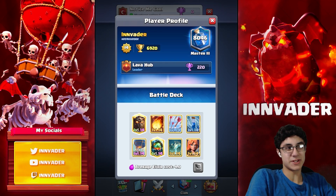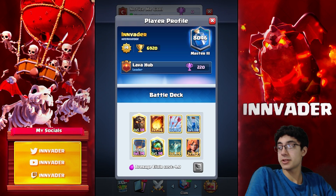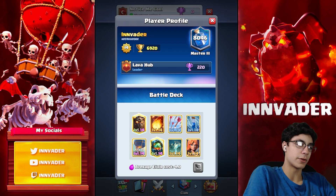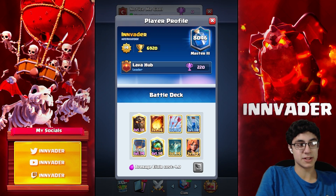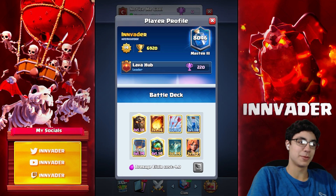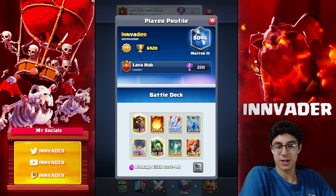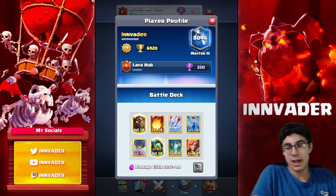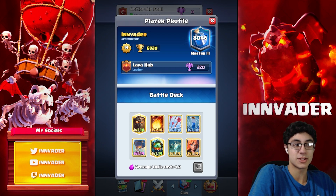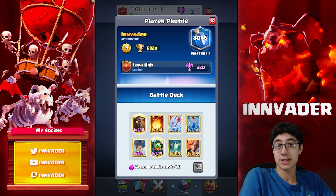Hey guys, today I'm presenting a really fun triple spell deck. It's like Lava Tombstone pretty much, but instead of the guards, we have the Valkyrie, the Inferno Dragon, and Arrows instead of Skeleton Dragons. Triple spell is really fun and I had a couple games where it's actually working, so that's what I wanted to present. Hit me up in the comments — all my socials are in the description. Let's shoot for 1,400 subs and let's get into it.